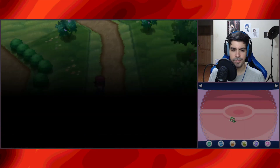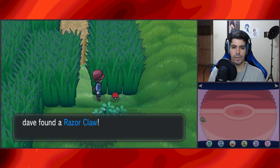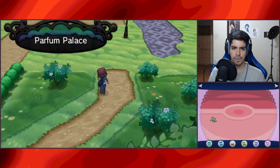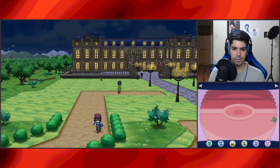And then there's a Revive — nice luck. We found a Razor Claw, okay, that's useful. Let's figure out the path. This is the right pathway.